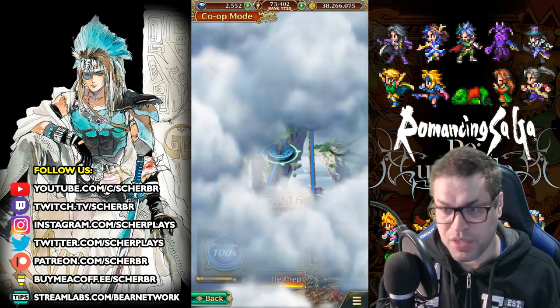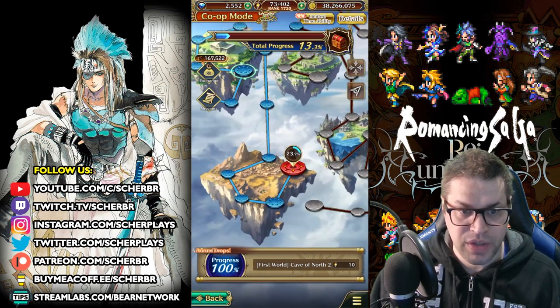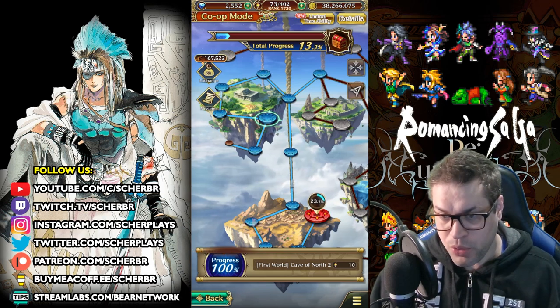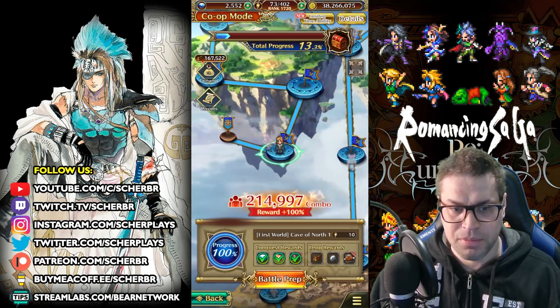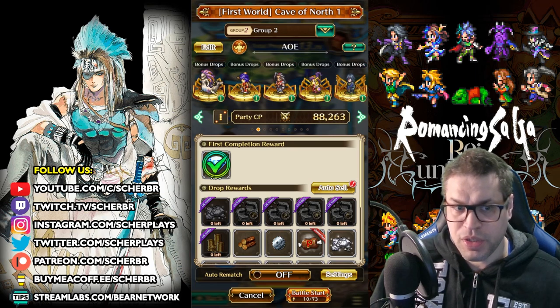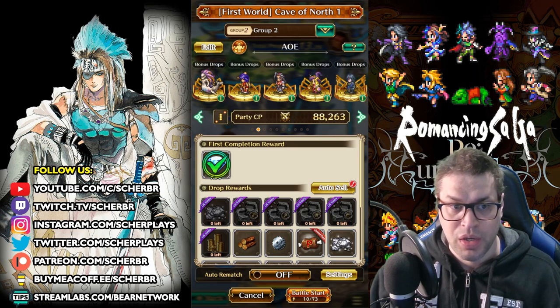There are not many stages available right now because it just gets more stages daily — two times it will add more stages a day. There are small nodes, medium nodes, and boss nodes. The small node is just normal; we just fight against many enemies. You can bring a combination of multi-elemental attackers. This is kind of the best way to handle the situation here.